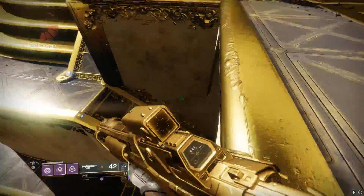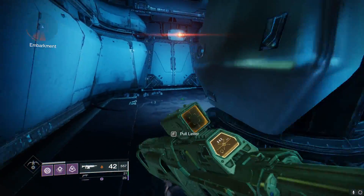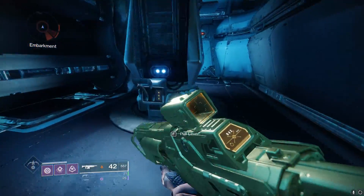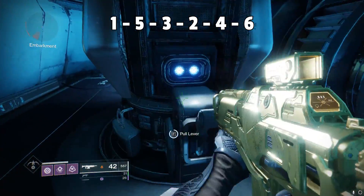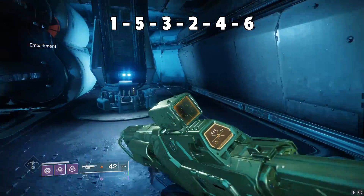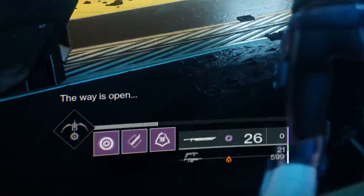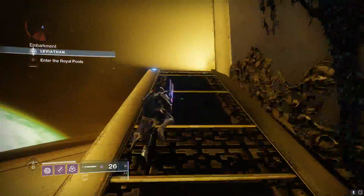Follow the path that I take to this room. You'll notice that there are 6 switches that go from left to right, and they are labeled 1 through 6. Flip the switches in this order: 1, 5, 3, 2, 4, 6. Make sure to do it fast enough, and this will unlock the underbelly to the Leviathan, where you can go and farm the lenses, so just follow the path that I take to get there.